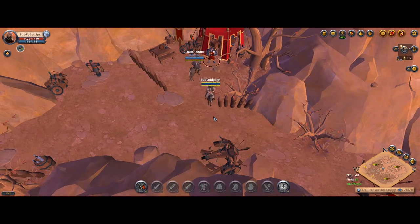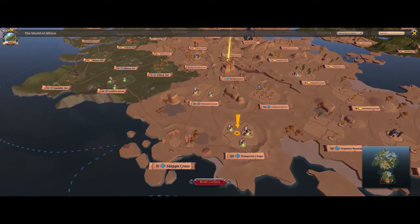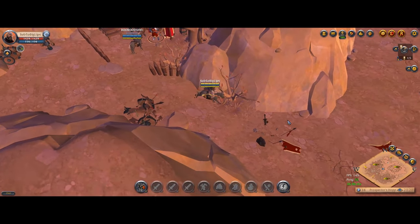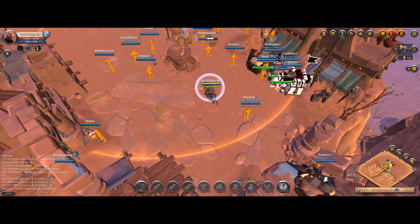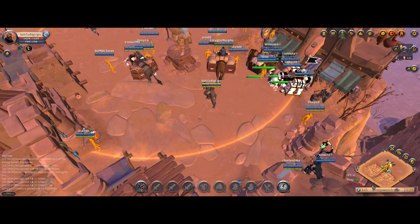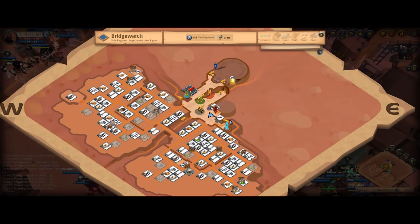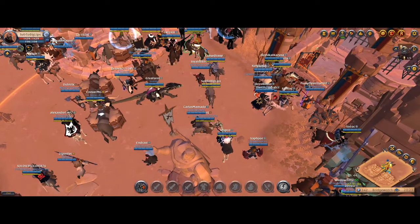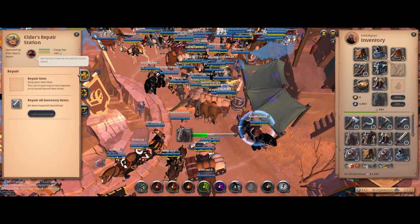Now that we're done with quests, press M to open the big map and look for the town closest to you — in this case it's Bridgewatch — and travel there as fast as possible. Once you've made it back into town, the first thing you want is the repair station. Open your cluster map with N, scroll in a little bit, and the repair station is this little symbol — make sure the owner is 'system' so you don't have to pay taxes. Repair all your gear; it will cost a little silver but it's no big deal.